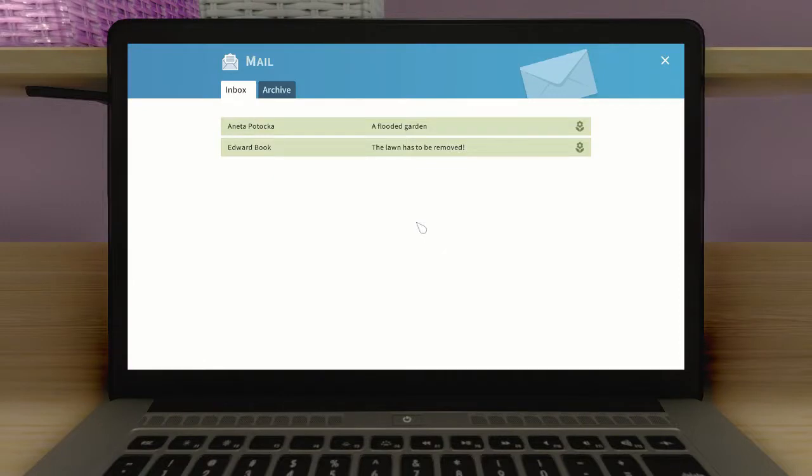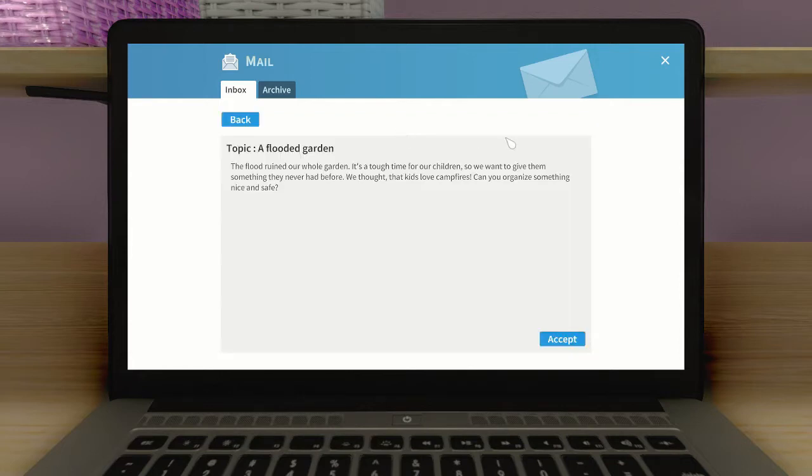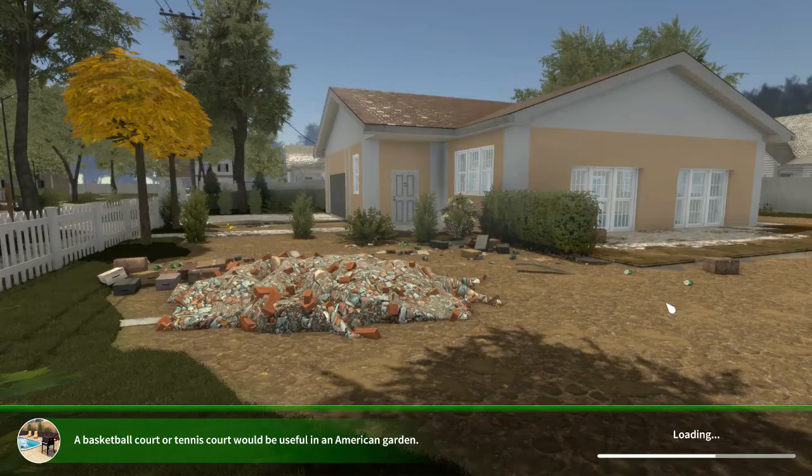Hello gamers, it's Soft Kitty 99 and today we're in Garden Flipper, the expansion to House Flipper. I'd like to take a look at a new work order. We've got a choice of two, so let's take the top one from Anita Potoka: a flooded garden. The flood ruined their whole garden and they want to give the kids something nice — they thought kids love campfires, so can we organize something nice and safe?